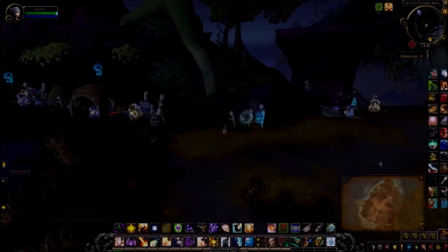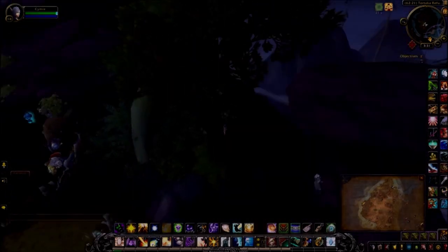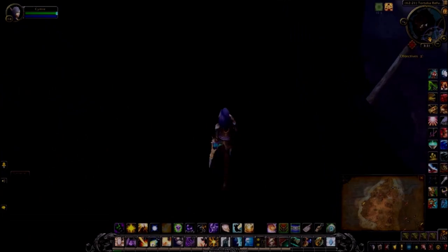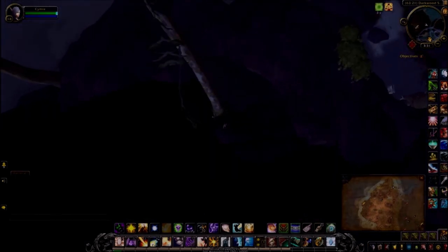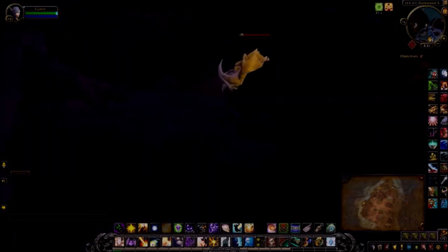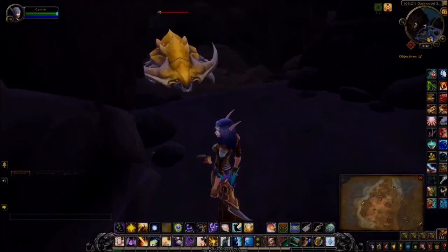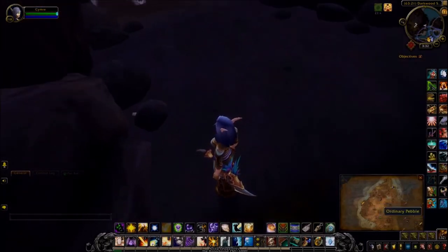Next up it will be back to Vol'dun. So I've just arrived at Tortaka Refuge in Vol'dun. What I'm going to do next is climb up these rocks and then head towards this lone tree. He looks ominous. Thankfully you don't have to engage the clacker - it's not hidden in the back of the cave. It's right here by this smaller rock on the left.